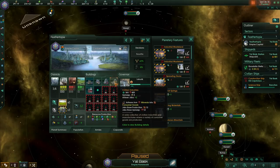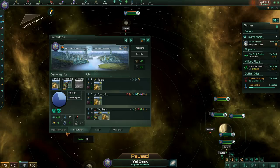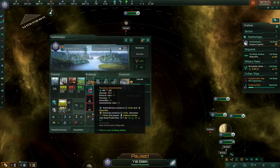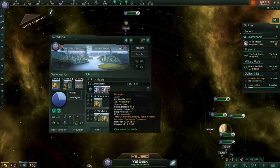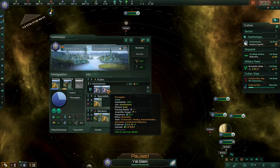Civilian industries turn raw minerals into consumer goods — just stuff that people need. Consumer goods are used not only by your scientists but also by your general population to thrive and survive and be happy. On the population tab, you can see your people are split into three different economic strata. You've got your rulers, who work in your planetary capital and provide two administrator jobs. They're at the highest stratum and have the highest upkeep — one food and 0.9 consumer goods. Because you're environmentalists, you get 10% less consumption.